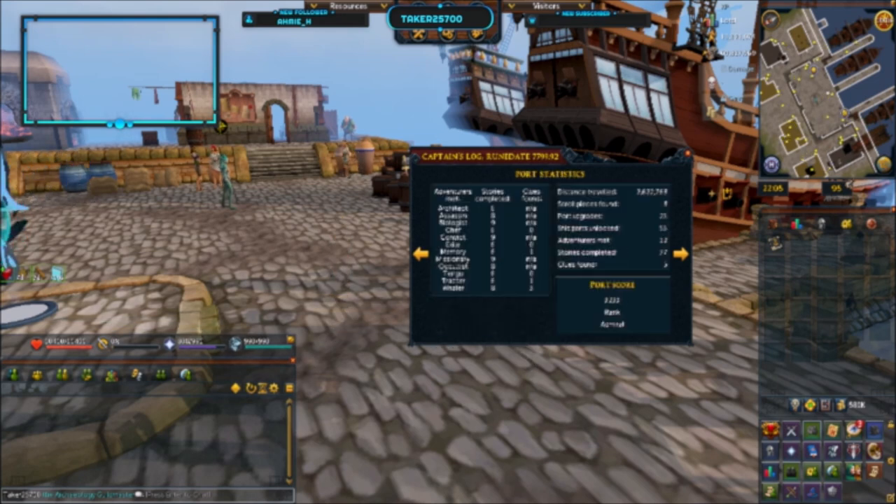That means that Taker, back in 2015, already knew what to do — so thank you, past Taker, for setting future Taker up for success. I had already done more than 7 for the biologist, the convict, and the missionary. There are 7 story voyages for each of these 3 adventurers, so doing some simple math, you need to complete 21 story voyages total before you get access to the trios. I was probably going for the comp cape back in 2015 after I maxed, so that's how I was able to do that.